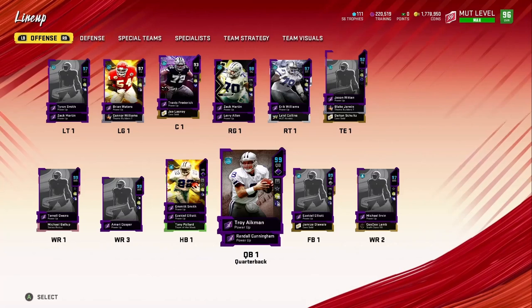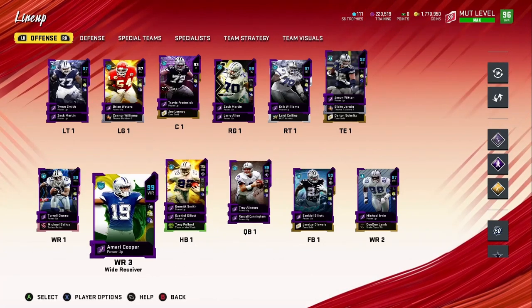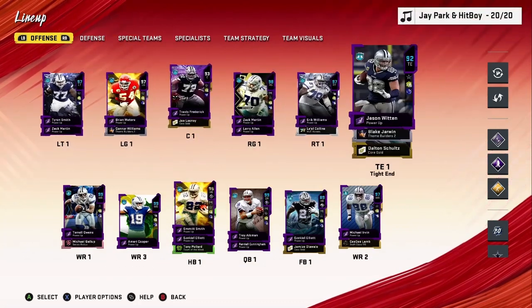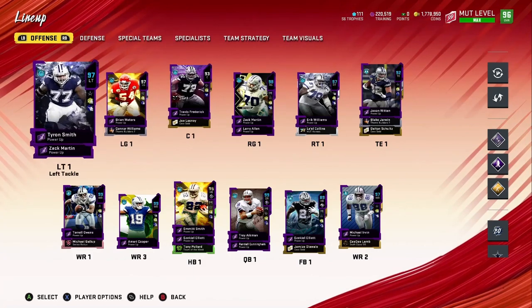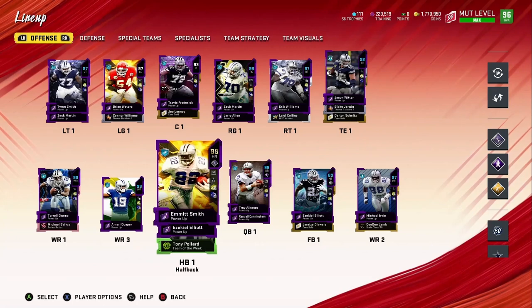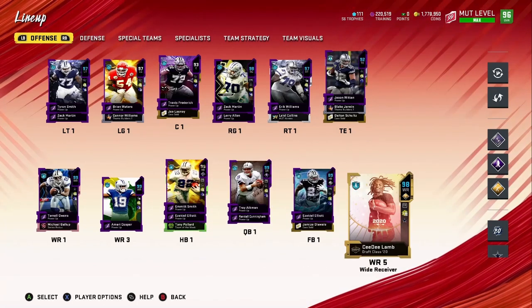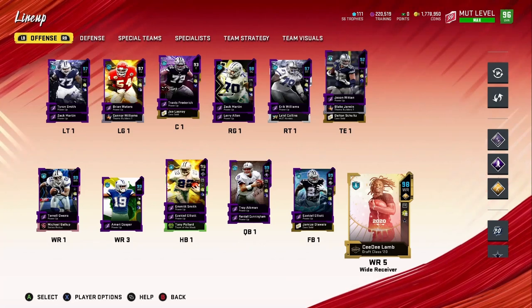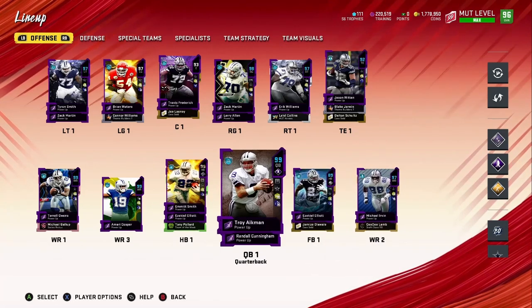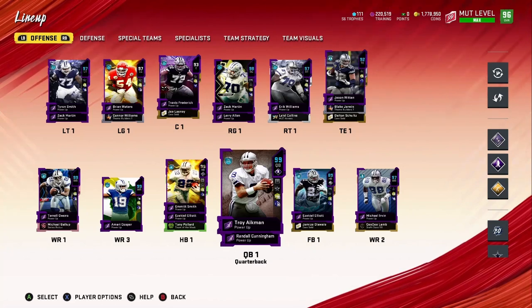Just in case you guys are just tuning in or haven't seen the squad yet, I'll remind you real quick. On the O-line we got Jason Witten, Eric Williams, Zach Martin, Travis Frederick, Brian Waters, and Tyron Smith. We got Terrell Owens, Amari Cooper, Emmanuel Smith, Troy Aikman as my main QB, and Randall Cunningham for fake field goal plays. We also got CeeDee Lamb — I use him quite a bit because he has Human Joystick and he's pretty glitchy, making some amazing catches, as well as Michael Irvin.